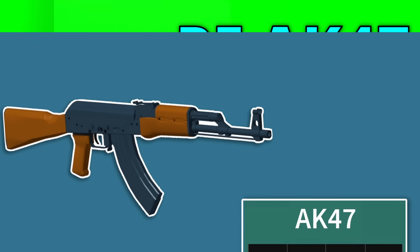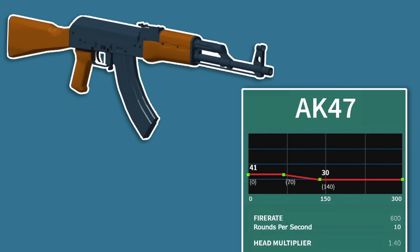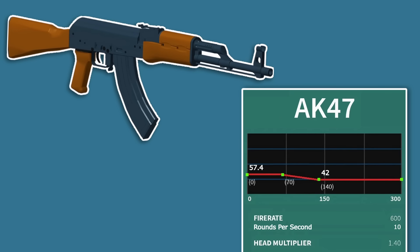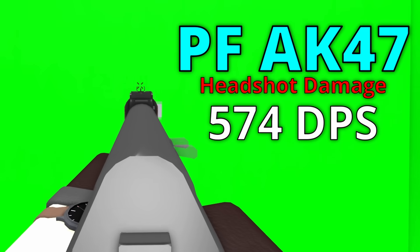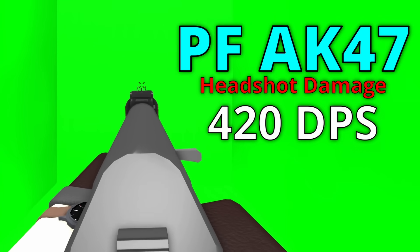On top of this, it also has a headshot multiplier of 1.4, meaning its base damage goes from 41 to 30 to 57.4 to 42. So in the unlikely case that you can hit headshots while spraying this thing, you'll be dealing 574 damage per second, and 420 damage per second at longer ranges.